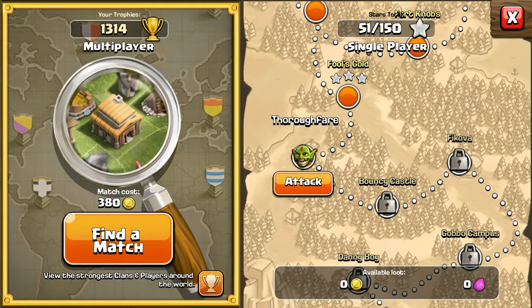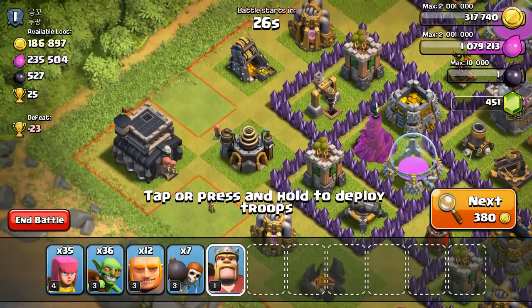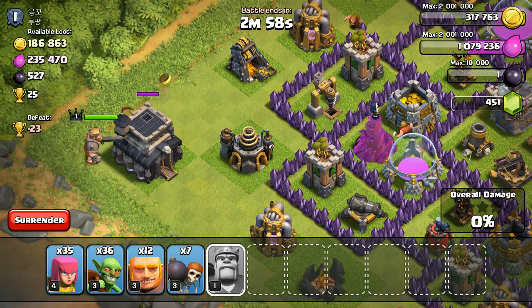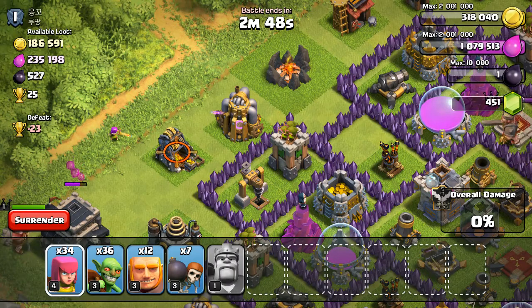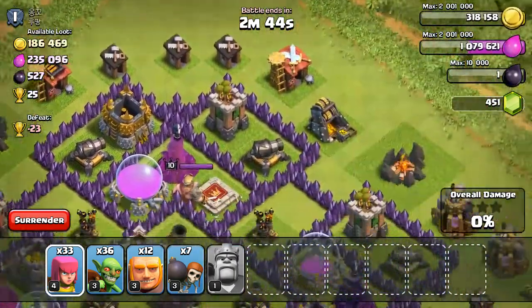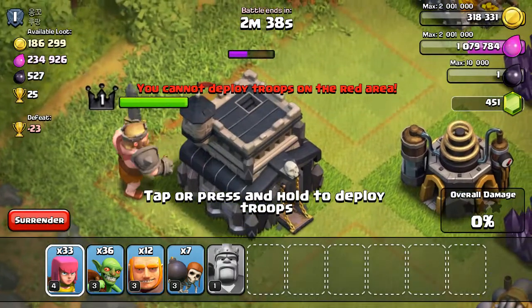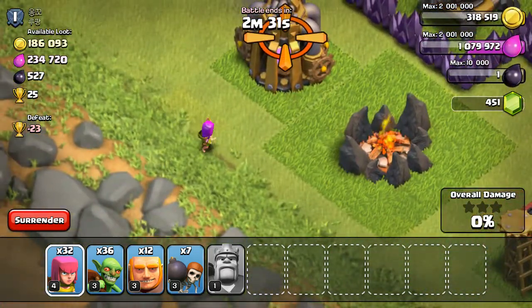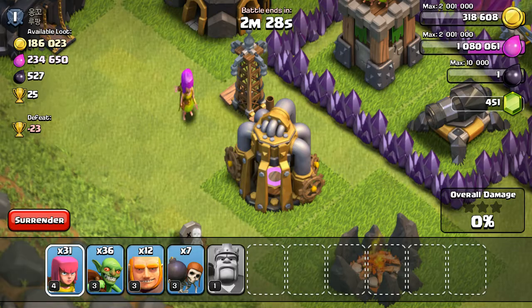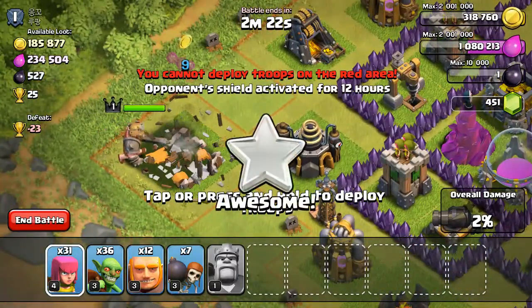Let's go test you out. See how well you can do. He can do it. He got this. He looks so handsome. Come on, Barbarian King, you can do it. You may be level 1 — just believe in yourself. A Tesla! And there we go, our Barbarian King has successfully taken down a building.